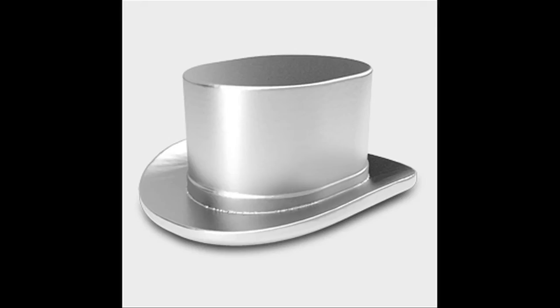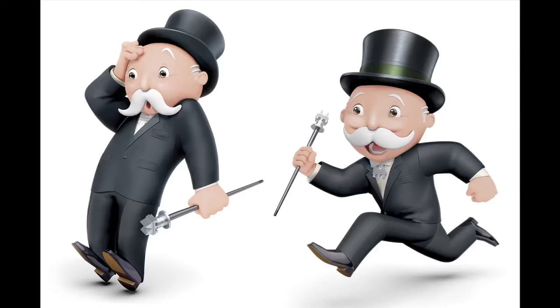The Top Hat — often considered the most recognisable icon of the game — is also one of the original pieces created in 1935. The token was based on the hat the game's lead character, Mr Monopoly, would wear. Of course, when the game was introduced, he was known as Rich Uncle Pennybags, and many have speculated the character was actually based on JP Morgan.